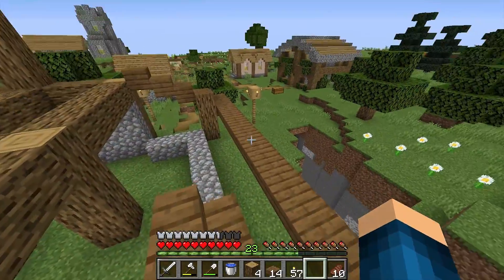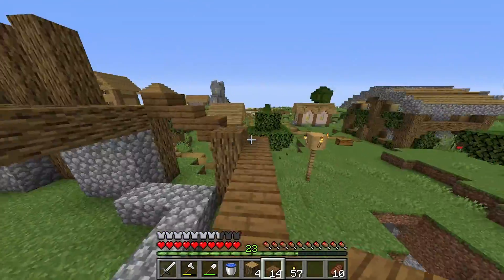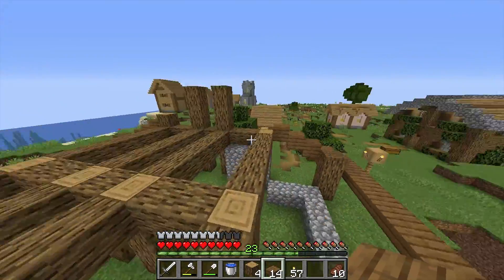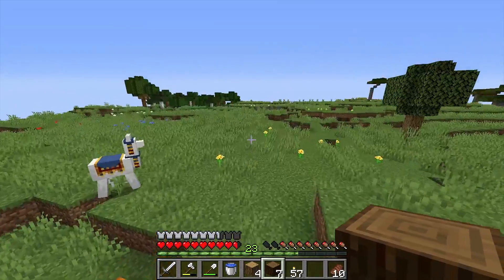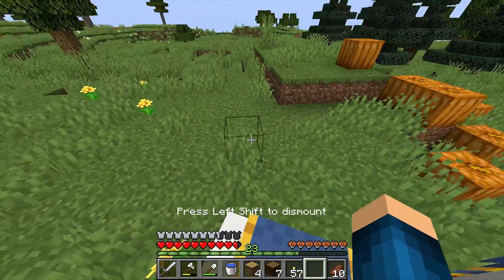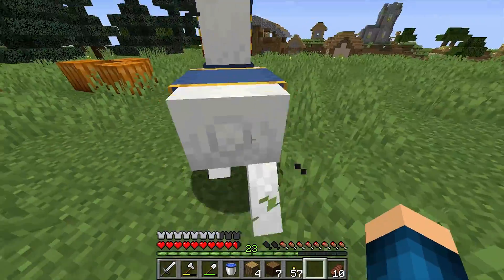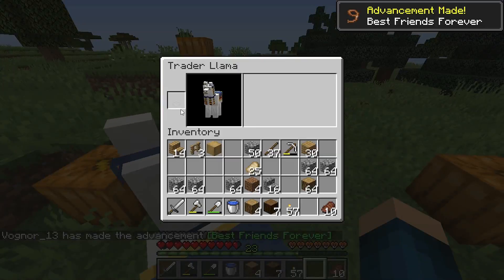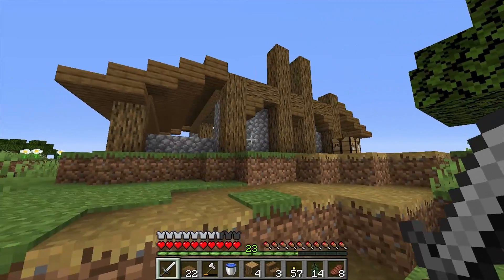I'm going to continue the roof in spruce — make it all spruce. I think it would look really dark, but I'll see. Once it's finished I'll show it to you. I've been chopping some trees and look at this poor abandoned llama! I think I'm going to adopt this guy. The trader abandoned him — I don't have a saddle but you are my friend for now.